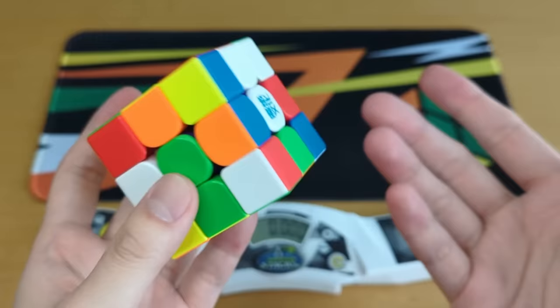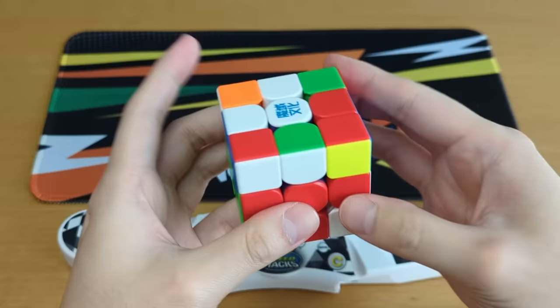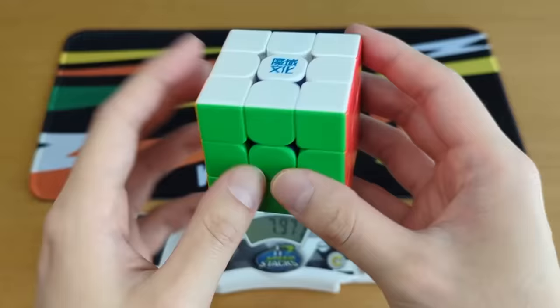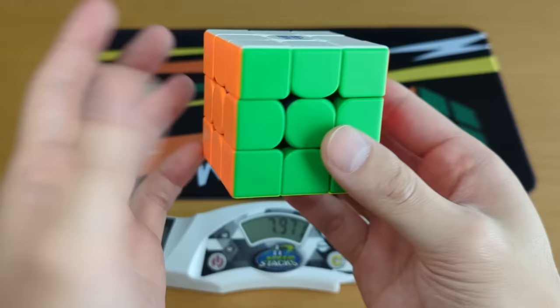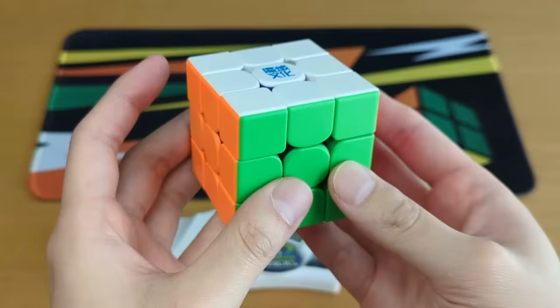Alright, I was wrong — this cube is good. But the only way I could probably use this consistently is if I put in enough of a slower lube to keep it slow, because it's way too easy to lose control. I'll just flick a layer and it'll do that. There's another version of the Worm V9 — it is the ball core.